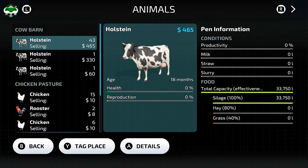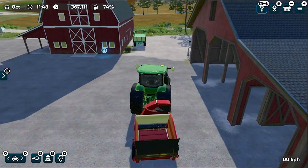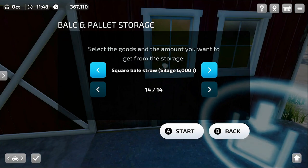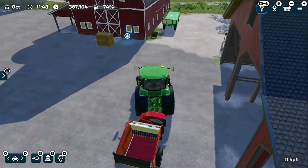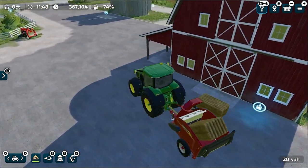Now the next thing is to get some straw bales. The straw will give an extra amount of productivity. The method is the same: make straw bales, collect them, load them into the straw spreader — it automatically loads one bale at a time. Once you drive through the shed, it will automatically unload the straw.